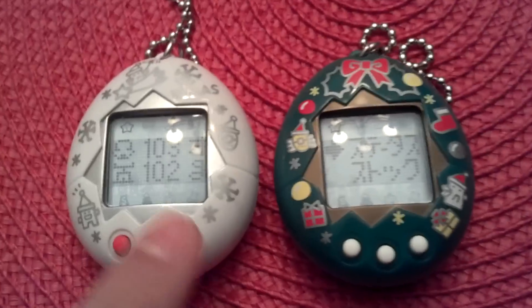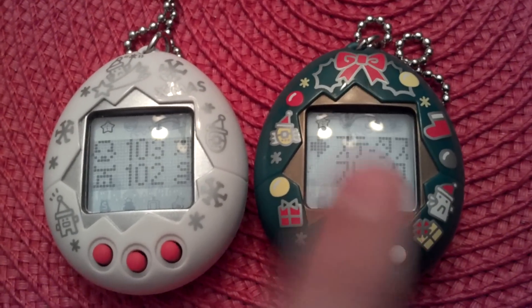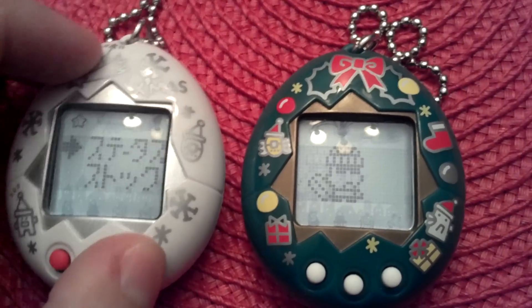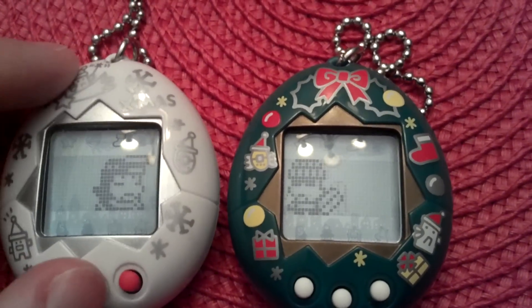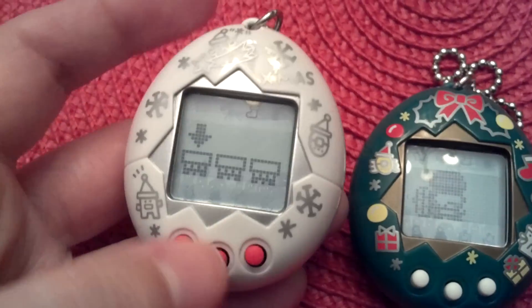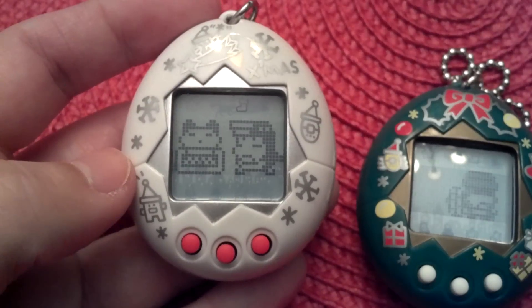What will really happen is that I'm playing with this one a lot more than this one, so the weight has a chance to go up. Because under the chimney game, which I will show you, when you play that chimney game it makes him lose weight. So let's make sure to play with the control.